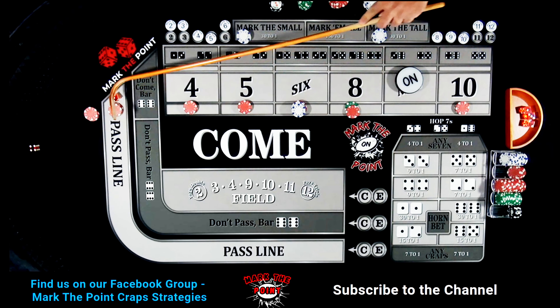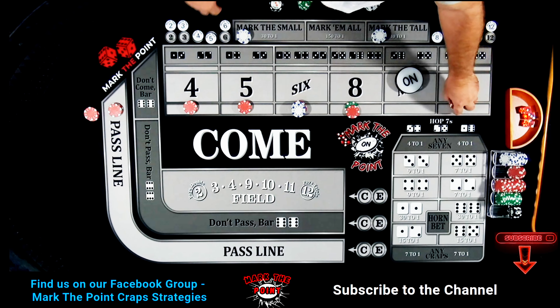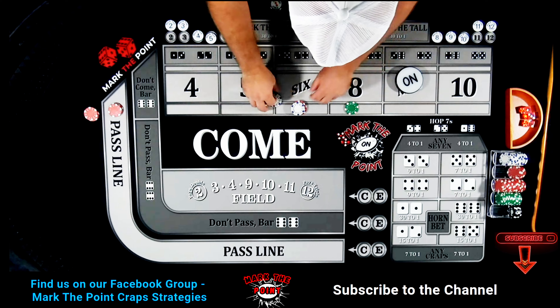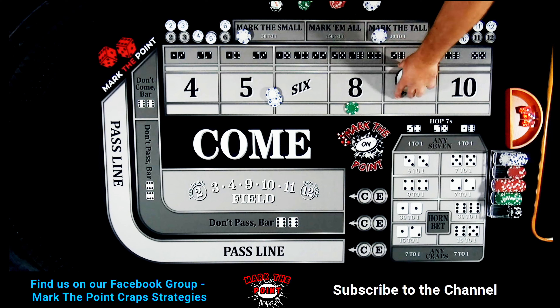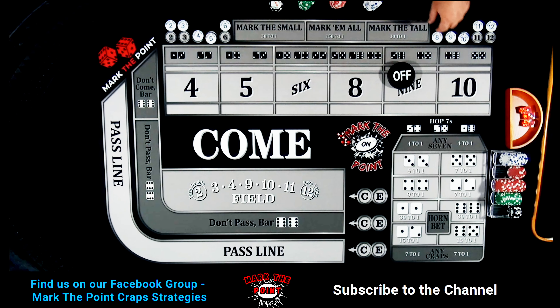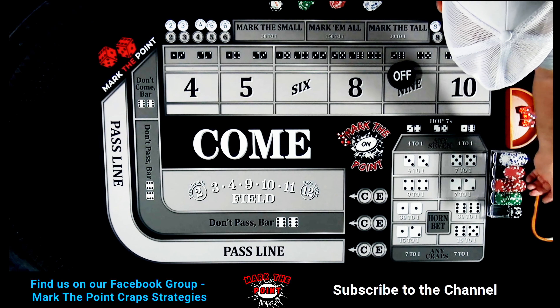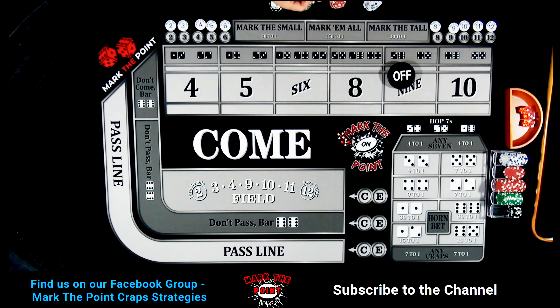Four-three, seven out. That's okay — we did get to regress and got a little back, though not enough to really help. We did hit the point which helped a bit. Let's pull everything back, turn the puck off, reset the ATS, and drop down another $10. A quarter covers us for the $15 pass line and $10 for the four-two-four ATS.